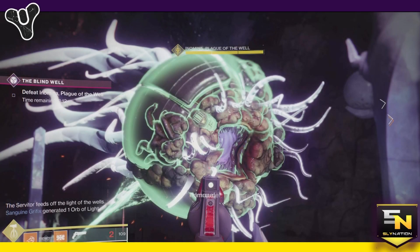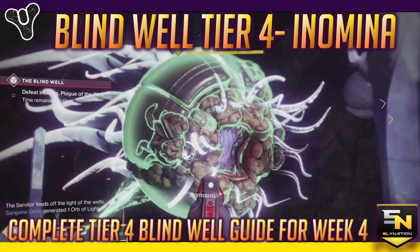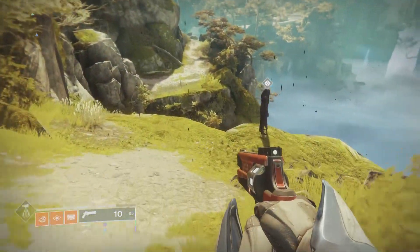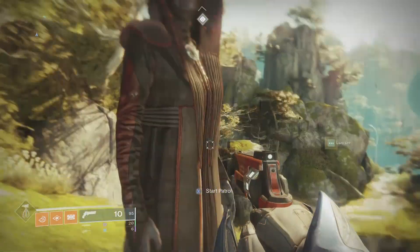Hey guys! The Dreaming City has so much to offer us this week — it's crazy. It seems like the longer Forsaken's out, the more there is to do, and that's exactly what I've been looking for in this game since 2014. Within the Blind Well, we are now at the last rotating Tier 4 boss. It's first Scorn, then Hive, and now we have Taken. Guardians, what's up guys? Sly here, back at it with another Dreaming City Guide and Tier 4 Boss Guide.